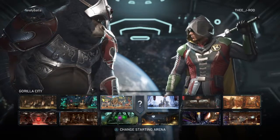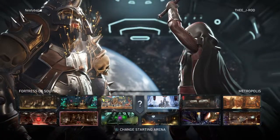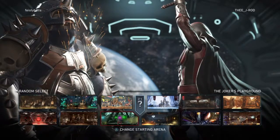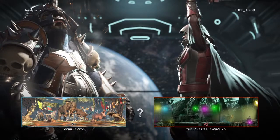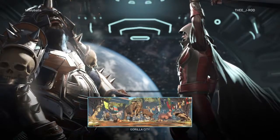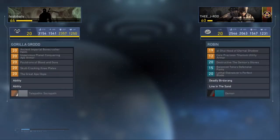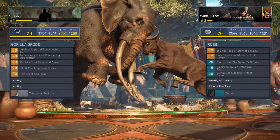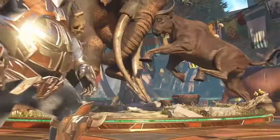We got a third match right now. We're playing against Feisty Balls — yeah, that's a pretty good username, I like that. He's playing as Gorilla Grodd. This should be a fun matchup — I'm pretty sure Robin wins in this matchup. Gorilla City for the third time; I promise I'm not doing this on purpose, they're the ones picking it. Gorilla City is a fun map to play on though.